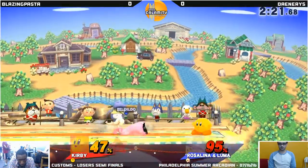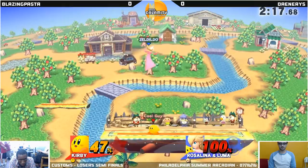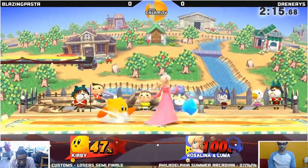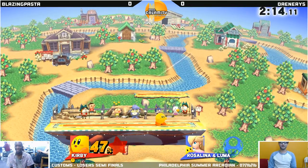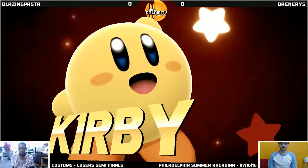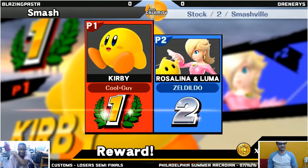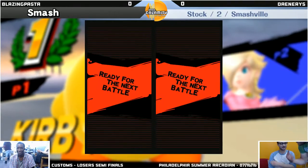There it is. He sizes it up properly this time. He was waiting for an air dodge, I think, but he doesn't get it. Dash and smash. This is Fox now — we Fox? Yeah, we Fox. Now it says Kirby, but that's Fox. Blazing Fox.